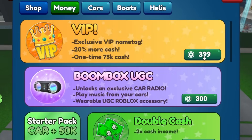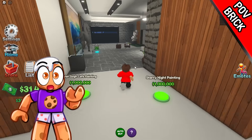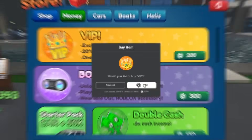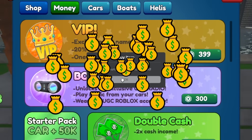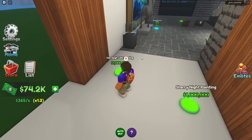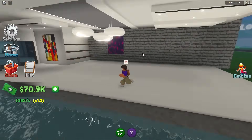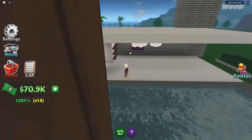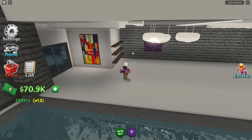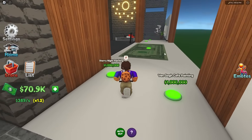I'm buying the VIP. I just unlocked the Van Gogh Cafe painting — it's a million dollars. And right next to it, the Starry Night painting for another million dollars. I'm buying the VIP — it gives me 20% more cash and a one-time $75,000. I see the painting. This is going to be a grind, but this is what the millionaire's life is. You just have a room to hold air — it's a huge empty room the size of my current house. The ceilings here are so tall.